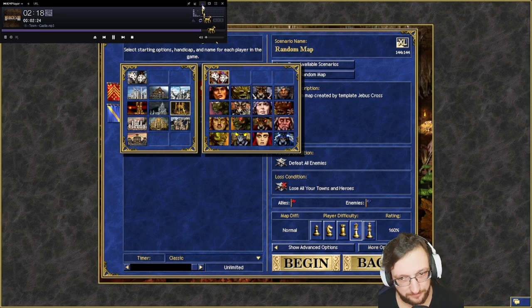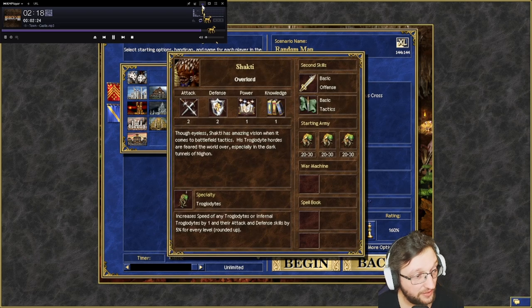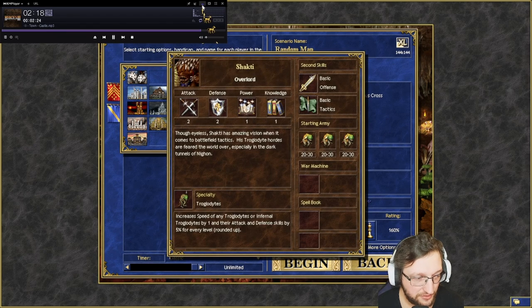For Dungeon, again — only Shakti, nothing else matters. If you get Alamar or Mutare it's nice, but Shakti is always the main pick, just because of the power stack of the Dragonfly Hives you can have.